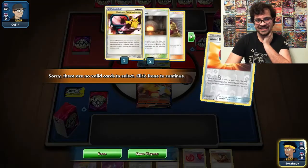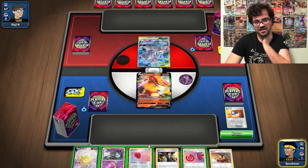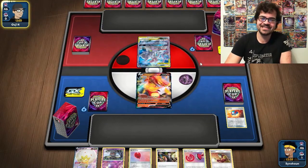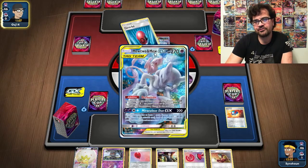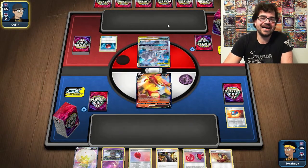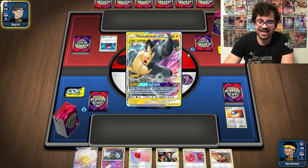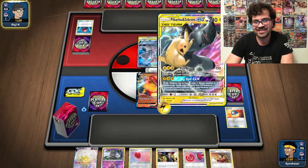Can we find a Dedenne? No, we can't. I probably should have waited a turn — this is all levels of awful, so we're just going to pass. My opponent can't donk me unless he manages to get a three-energy Mewtwo and a Zigzagoon to ping me, or plays Vitality Band and takes the knockout with Tag Bolt GX. He also needs to switch out as well.